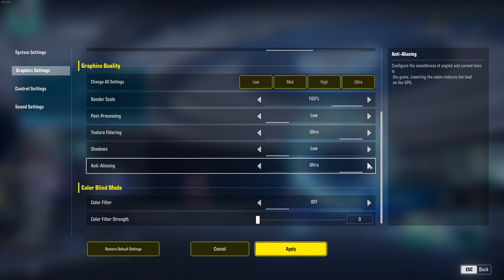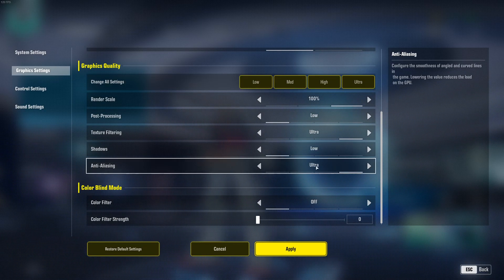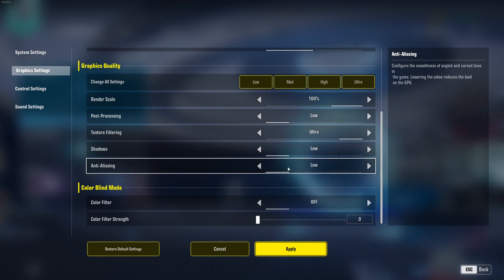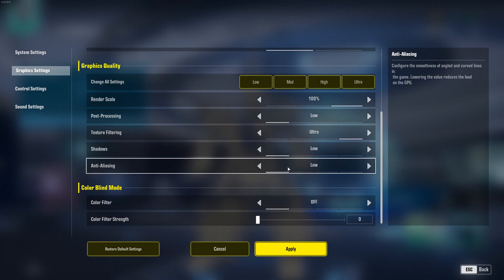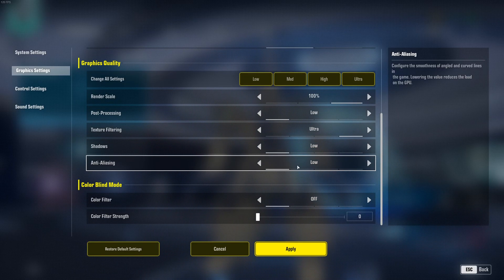For anti-aliasing, the game doesn't specify which type it uses — it's just ultra, high, medium, or low. I recommend going with low, which gives you a nice 8% FPS boost. The anti-aliasing in this game isn't great anyway and makes everything look blurry, so I really recommend low.